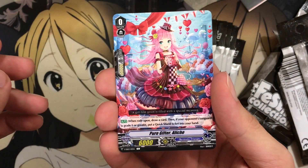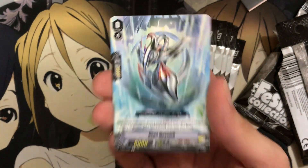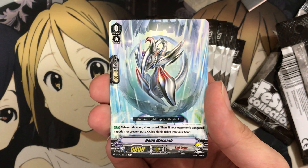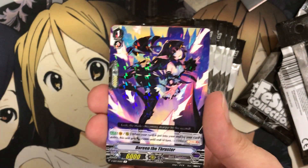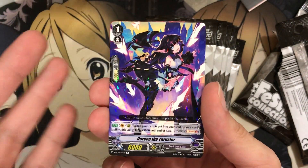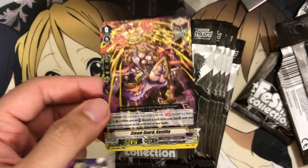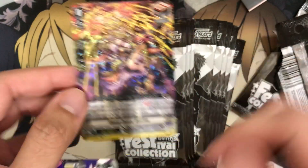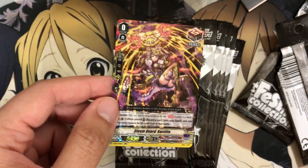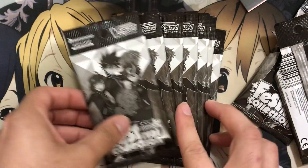We have Pure Gifter Elish, another Bermuda Triangle starter. We're getting some doubles here, but you get at least 20 different starters per pack. Neon Messiah — a Link Joker one, so that's a pretty good starter. And we have Doreen the Thruster. Our Sentinel is Steengard Castilia — first double for a Sentinel, but that is an awesome looking triple rare foiling. They gave us this foiling for Gear Chronicle with the promo packs before, so this is the exact same foiling, just a different set number.